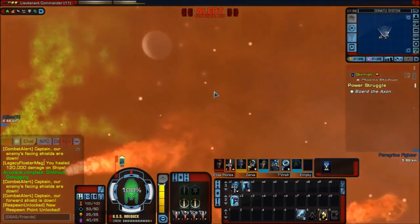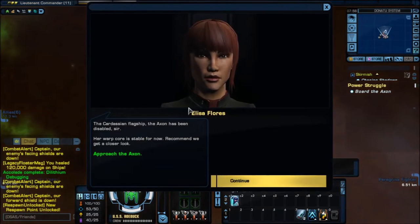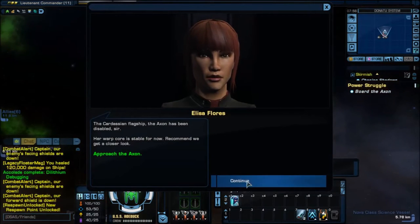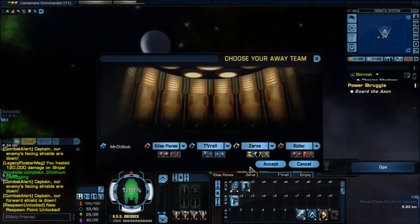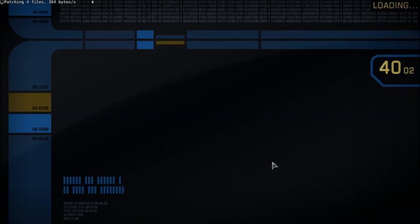There's so much around me. The Cardassian flagship Axion has been disabled, sir. Her warp core is stable for now — recommend we get a closer look. You know, that sounds like a good idea. Let's go check her out. Get my standard crew there, which I upgraded from the promotion video — I think episode 12 or 11.